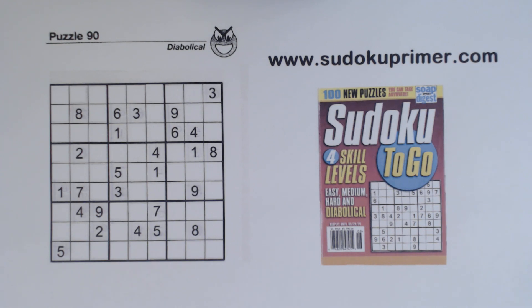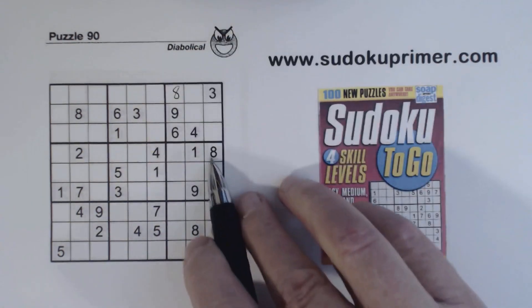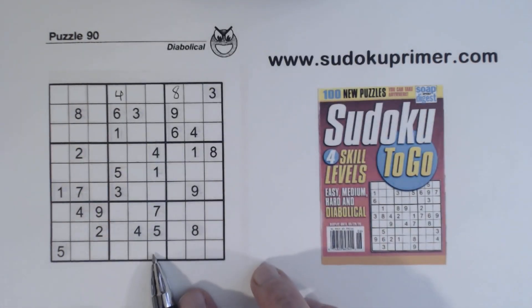Alright, let's get started — we're going to put in a bunch of easy numbers: 8, 8, 8, there's a 4 right there, and here's a 3 right here.